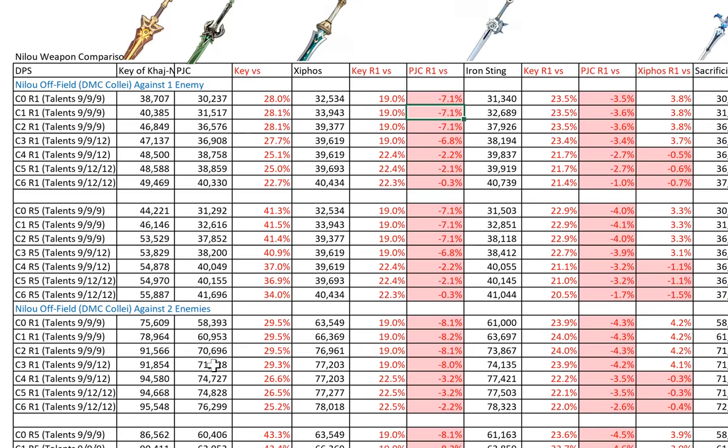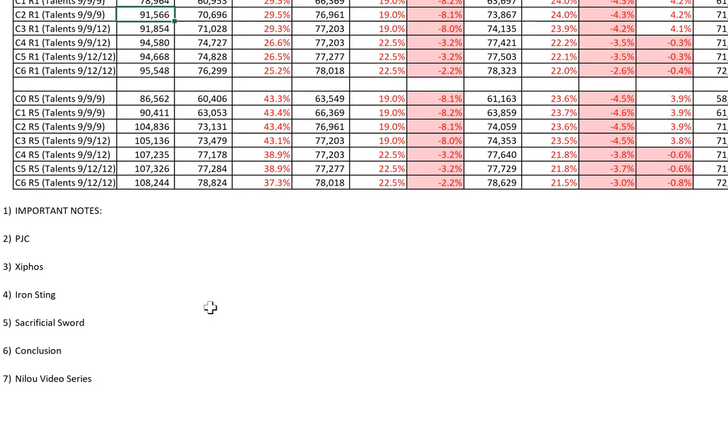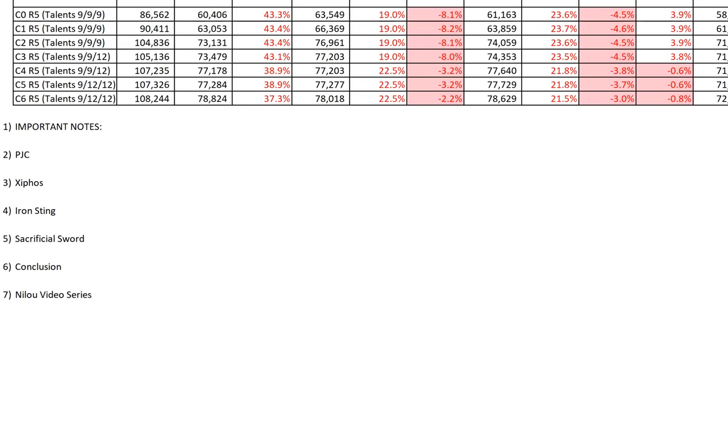For completeness I've included 1-enemy and 2-enemies figures. The main difference is just that existing gaps get slightly bigger against 2 enemies. The C2R5 figures are looking very good DPS-wise, especially against 2 enemies, because that's the max potential for Bountiful Calls. ER values match previous math guides: 156 to 160 ER before C4 and 120 ER at C4+. If a weapon gives you more ER than that, then that is your minimum ER.